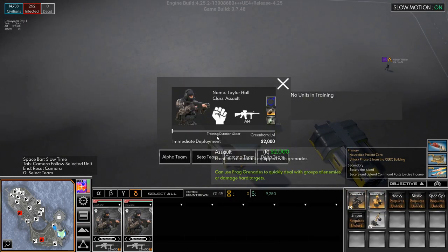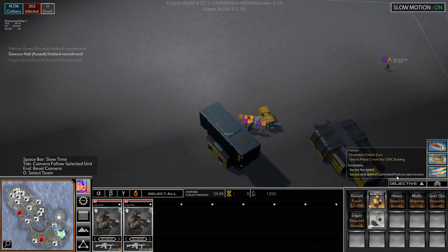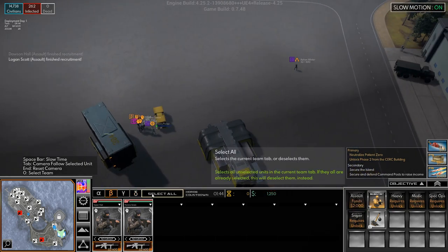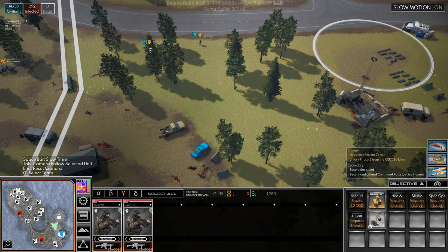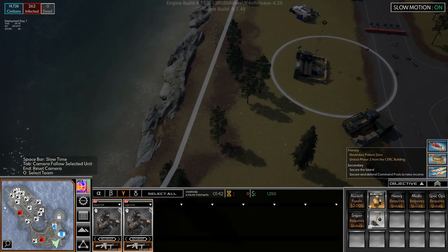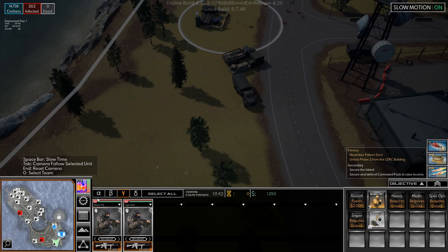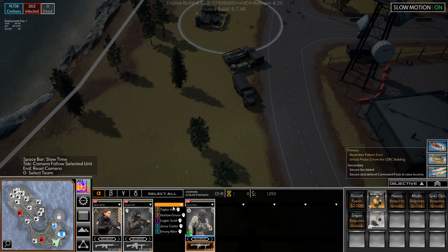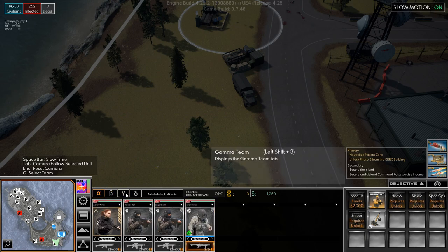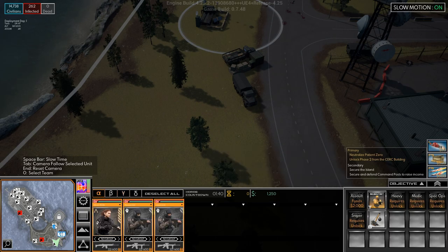Alright, so now we can recruit some assaults. We'll recruit one for the beta team, another for the beta team, one for the gamma team, one for the gamma team, and another for the gamma team. Beta select all — you head up here. Actually I think I'll move the gammas to the alpha team: Dawson Hall and Logan Scott, and we'll move Emery Perez over there. Alpha select all, head up there as fast as you can.